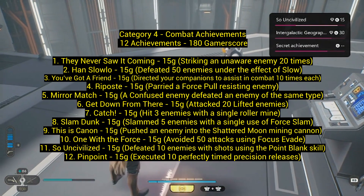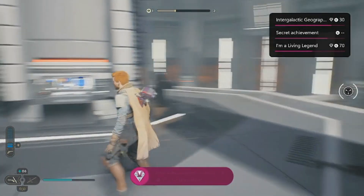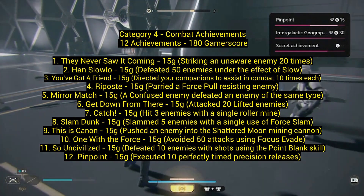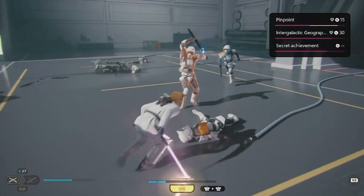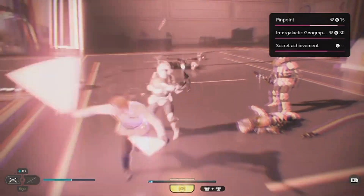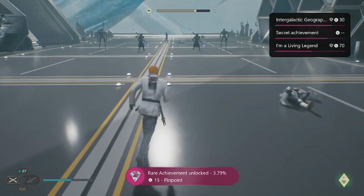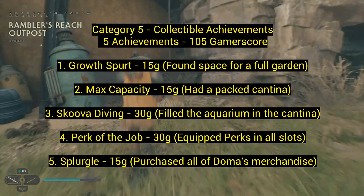Number eleven: 'So Uncivilized' — defeat 10 enemies using the point blank skill. Once you get the skill, it's basically a parry where you shoot right before they hit you — a quick Han Solo-style shot. Do it 10 times; a little annoying but manageable. Number twelve: 'Pinpoint' — execute 10 perfectly timed precision releases using the dual wielding lightsabers. Hold Y for a force block, then release exactly when the enemy strikes. Unlocking the move explains how it works.